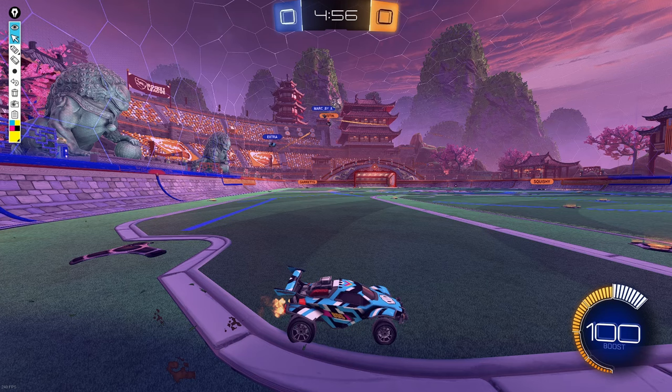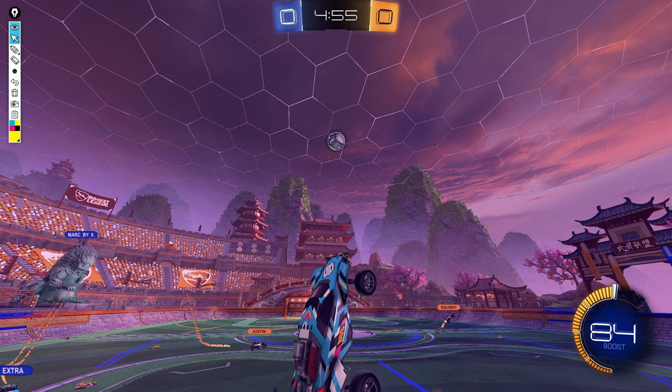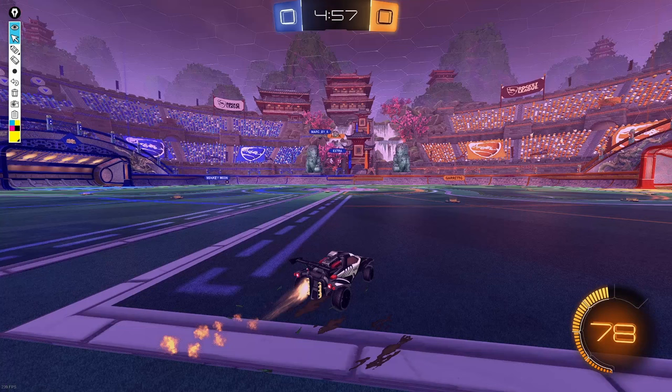We're looking at a replay from the grand finals of the Fall Major in Sweden — BDS versus NRG — watching Monkey Moon versus Squishy to see how they air roll and how that affects who gets to the ball. We can see that Monkey Moon, when he aerials, is aeraling straight towards the play. He uses a tiny bit of air roll to reorient himself, which is perfect — just a tiny bit to reorient. He's facing the ball and gets a good touch. He's very close to the ceiling but only used 43 boost, and he gets a pretty easy beat on Squishy.